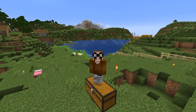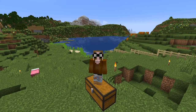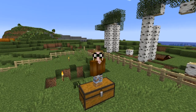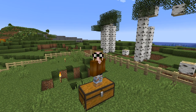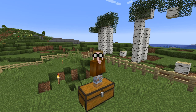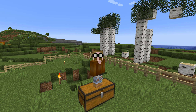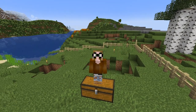Last time we blew up some trees using creepers, leading them into the gap. That resulted in quite decent wood drops, but if you use TNT to explode the wood, you get much more — and that's not only true for wood, that's basically for anything you want to blow up.